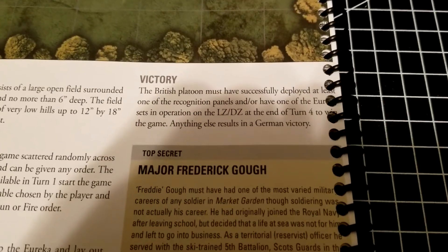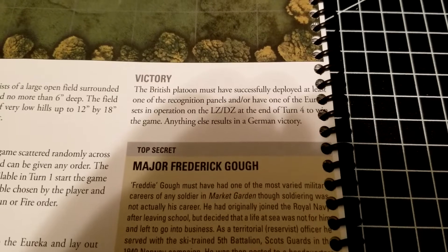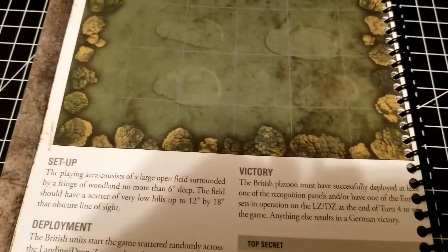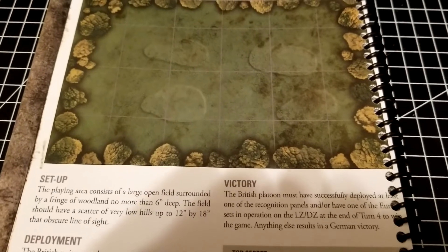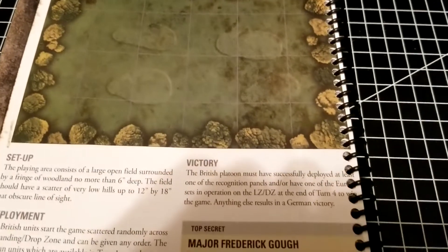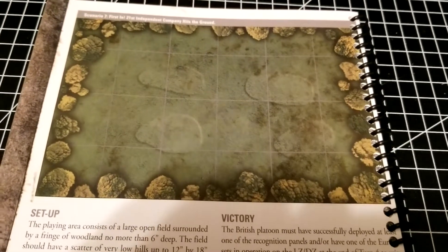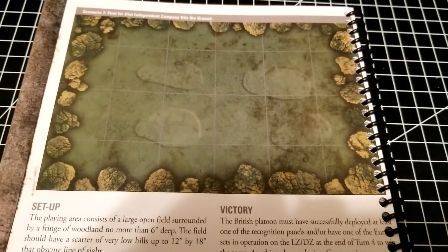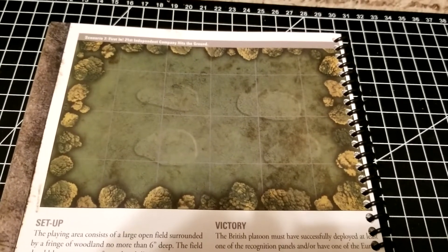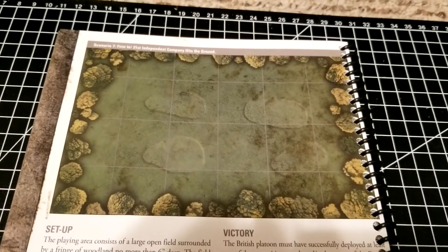Victory is achieved if the British platoon has successfully deployed at least one of the panels and one Eureka set in operation on the landing zone at the end of turn four — anything else is a German victory. Tactically it comes down to how the British player balances focusing on the initial German units versus allocating other units to setting up the panels and Eureka. With some line-of-sight blocking terrain, you can get some of that accomplished early, but then you have to maintain that firepower advantage as more German patrols arrive — especially once the LMG-equipped squads show up.